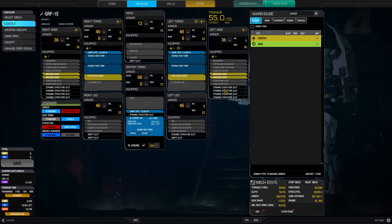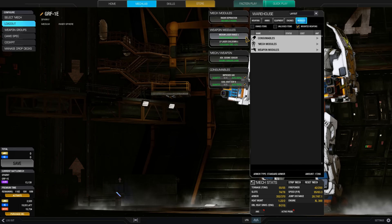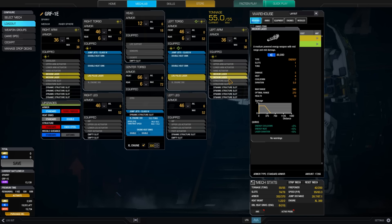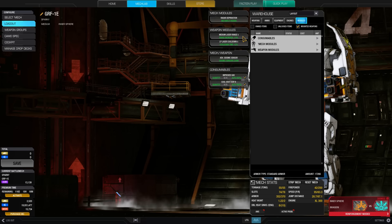Why did I take those? Because the large pulse has a cooldown of 3.25 seconds, while the medium has a 3-second cooldown. When I add the large pulse laser cooldown module, it will be brought down to almost 3 seconds so that those will be aligned together. I also bumped up the range of my mediums so that they will have, instead of a 270-meter range, about a 300-meter range, matching the 365-meter optimal range of the large pulse. I'm trying to get the mediums on the optimal range of the large pulse so they have the same characteristics and I can fire them together. The consumables are an improved UAV and a cool shot, just to keep the mech cool. And that's basically the build.